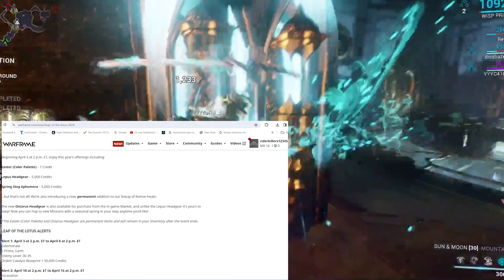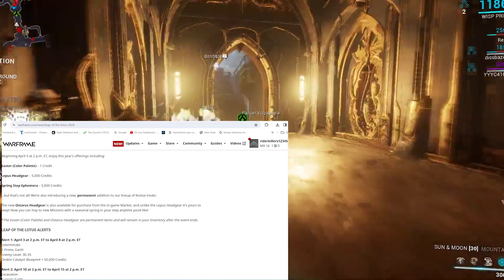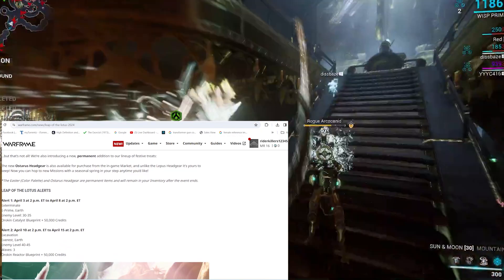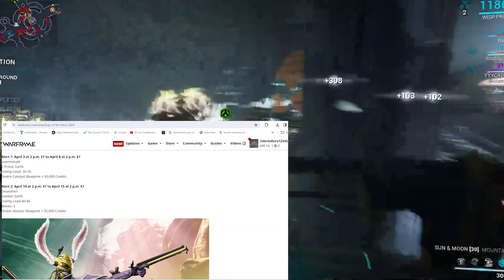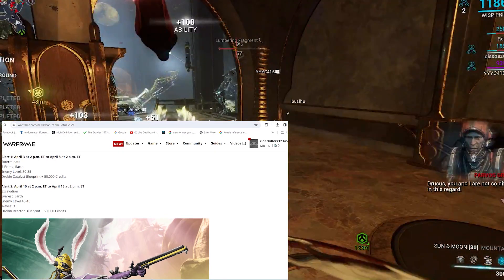April 10 at 2pm ET to April 15 at 2pm. Excavation mission on Everest, Earth, enemy level 45. Reward: Orokin Reactor Blueprint and 50,000 credits.